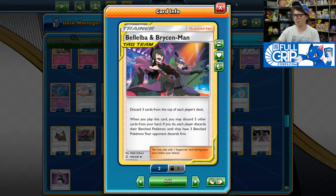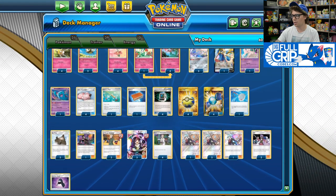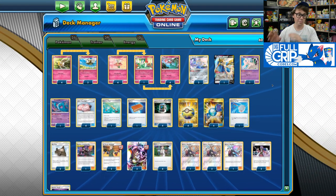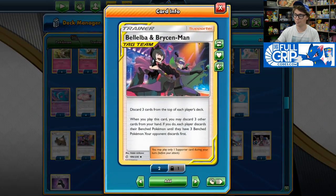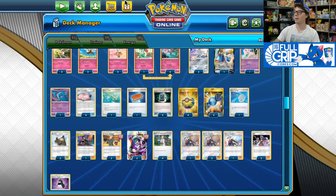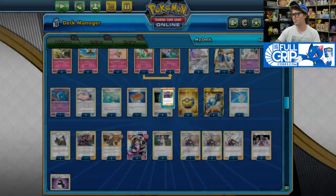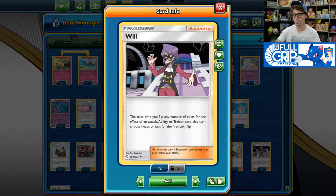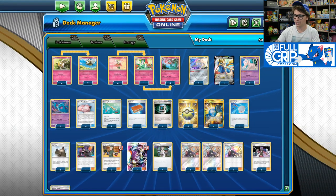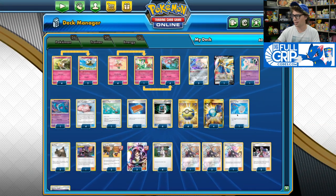We do have one copy of Bellelba and Brycen-Man. Usually we're just going to be promoting dolls and hoping that our opponent mills through their own deck trying to take out the dolls, and then you use Bellelba and Brycen-Man to push them over the edge. My original list had three copies, but I realized eventually you're going to flip too many tails with Florges and just lose — which is when we put Will in the deck. The deck got way better with Will. One Bellelba and Brycen-Man is usually enough.